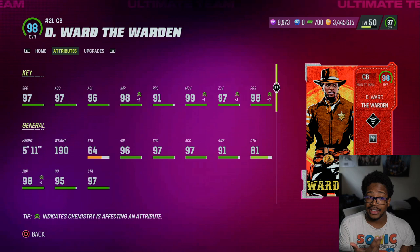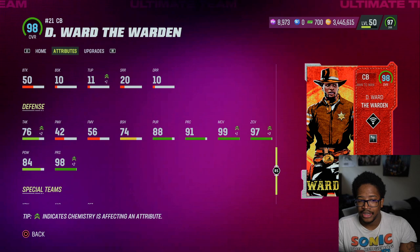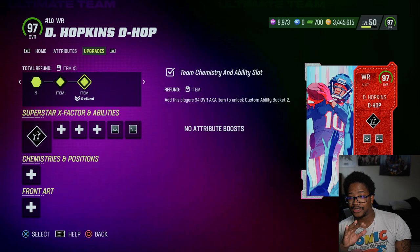Definitely going to be a nice, solid corner. With 97 speed, 97 XL, 96 agility, 98 juke, 91 jumping, 99 man, 99 zone, 98 press, 5'11", 98 COD, 64 strength — and the block shedding is actually pretty good. So overall, a really good corner.